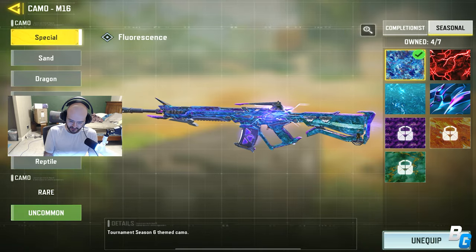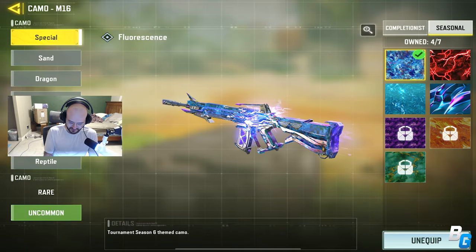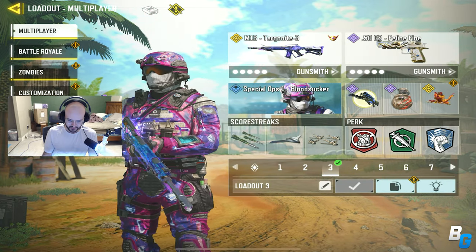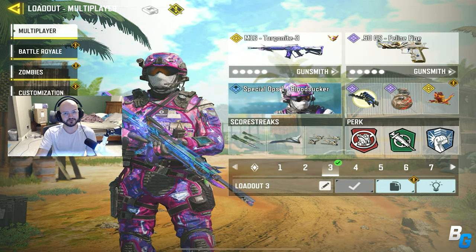But yeah, this is the build I got. I also have it with the fluorescence camo which is just so cool on this gun. That's the build, this is the class. Hope you guys enjoy and I'll see you in the next one.